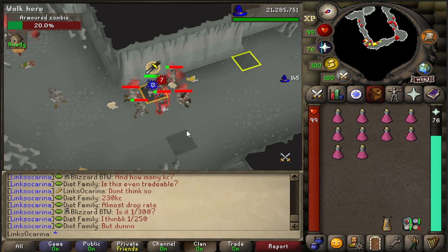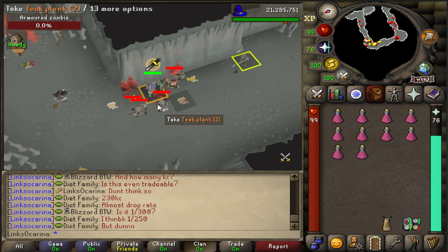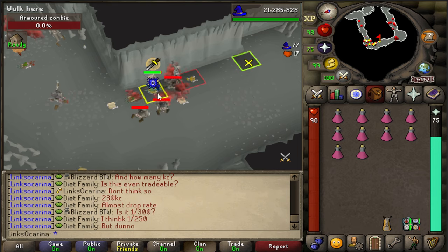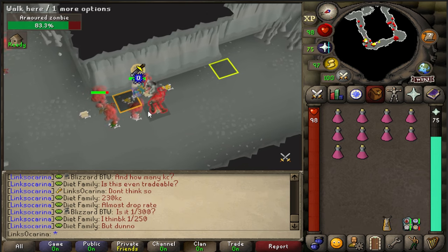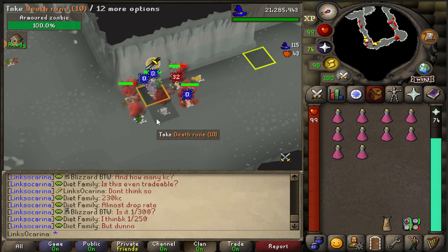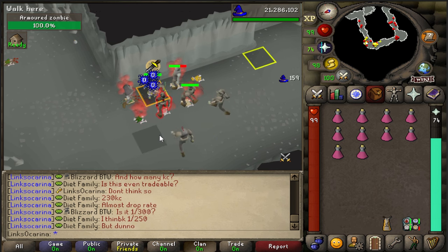These are the first two tiles you should mark, because as you can see there's a ranger attacking me which isn't in range. If you run up to the next tile there, you'll then drag that ranger into range allowing you to continue barraging. Once the rest spawn, you'll then be hitting the ranger.